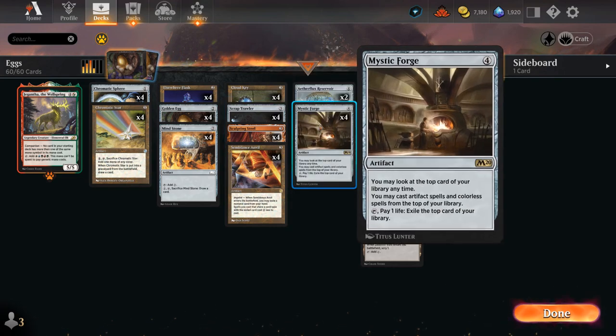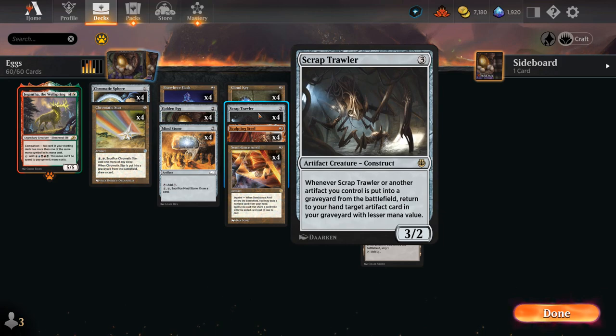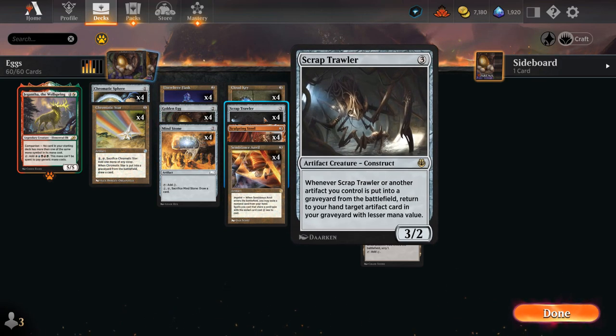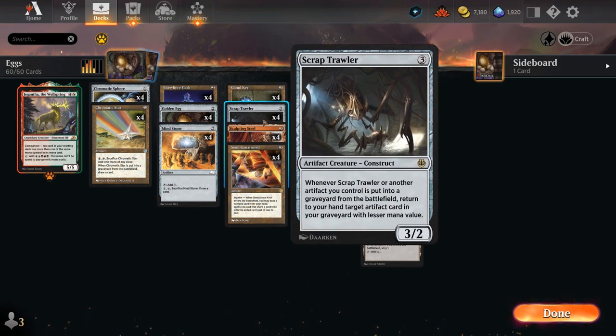The goal is to eventually find a Mystic Forge, which will make it much easier to keep comboing off and also requires fewer clicks. The more copies of Scraptrawler in play, the better, since we can get back multiple one-mana artifacts once we sacrifice a two-mana artifact. If the opponent kills Scraptrawler we can also get back a two-drop, setting up a very nice value chain even if the opponent has a lot of interaction available.